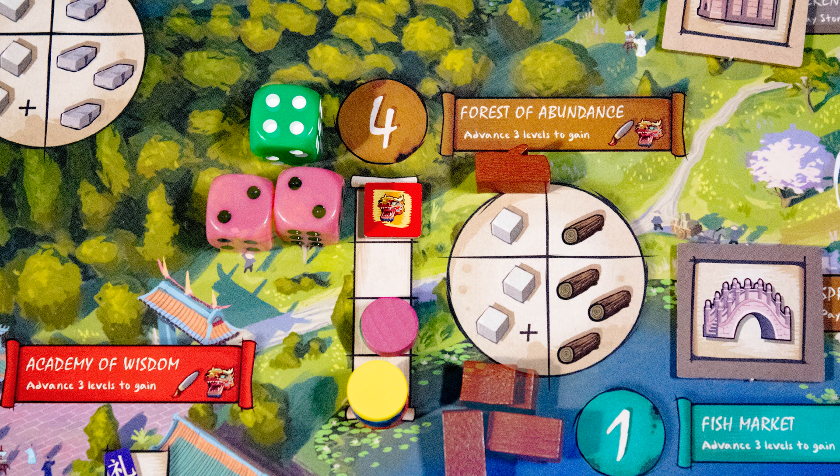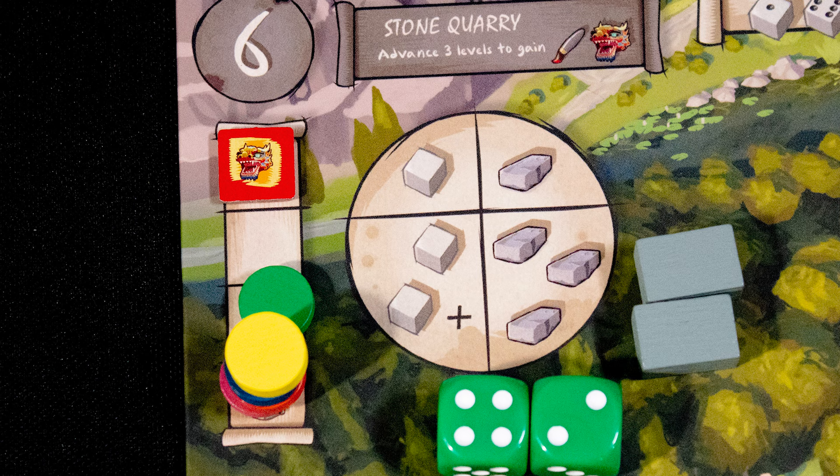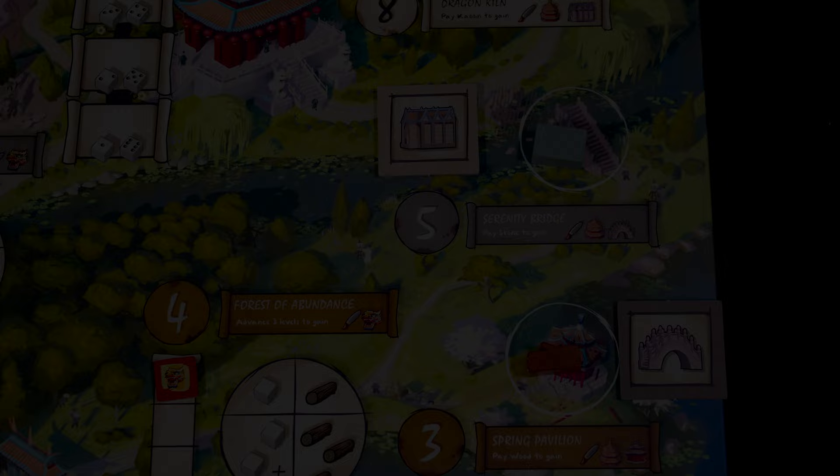Resource locations give you various amounts of resources based on the number of dice placed. For example, one wood for one die, or three wood for two dice. This variation is repeated at the three other resource locations, with each having a different reward based on the number of dice used.